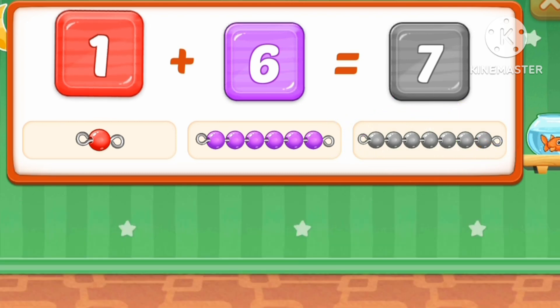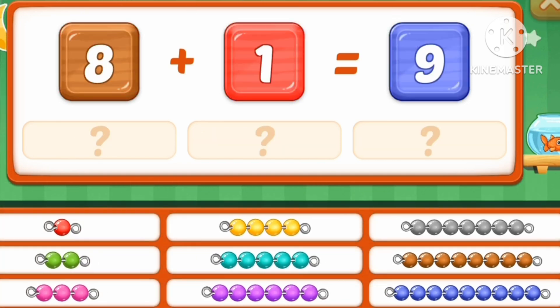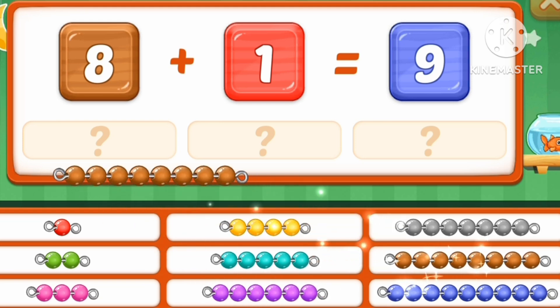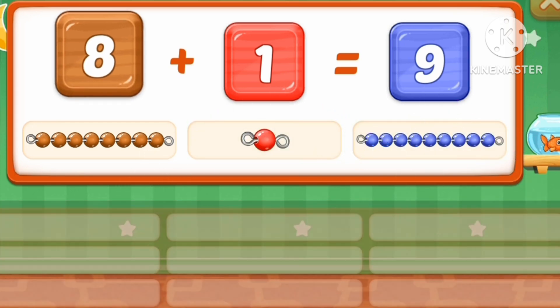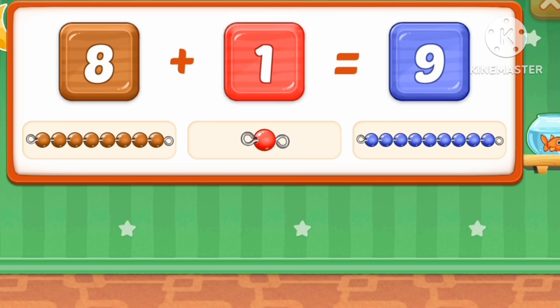Seven marbles. One plus six equals seven marbles. Eight, eight, one, nine. Eight plus one equals nine marbles.